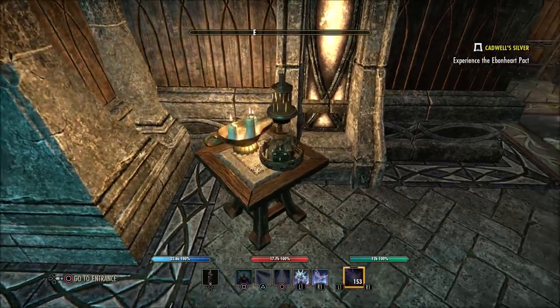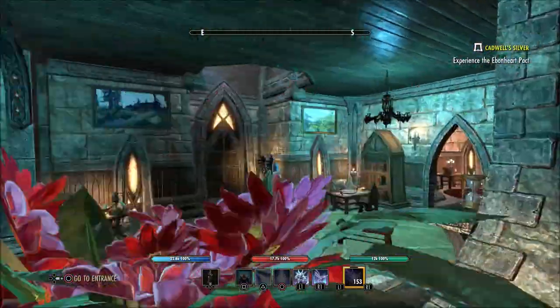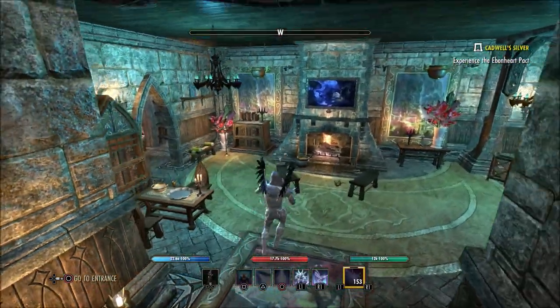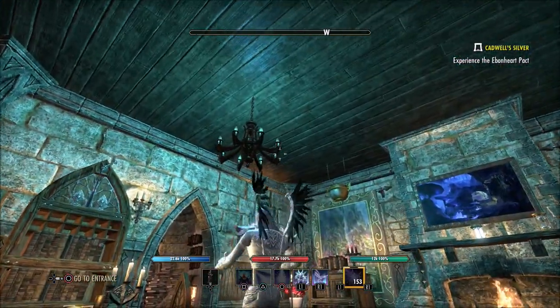On this side we have another little small table with some little knickknacks, some candles, and some really nice paintings hanging up. Of course, we have the chandelier right when you walk in. It's going to help light upstairs and downstairs. The good thing about small homes is you can light them very easily compared to some of the bigger houses in the game.